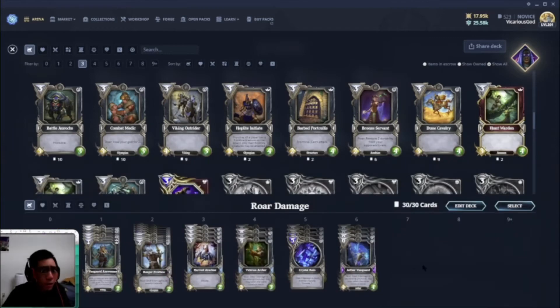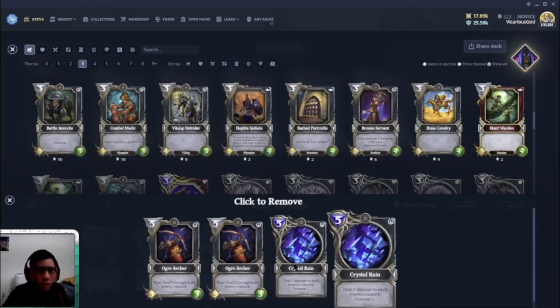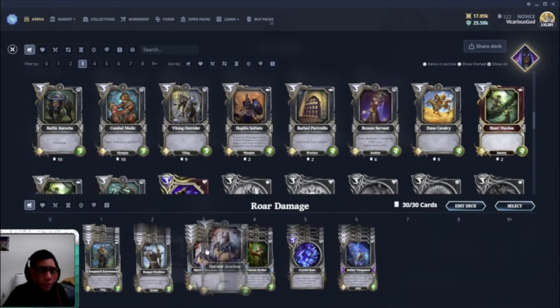Crystal Rain is generally very good. People usually put Crystal Rain in a spell boost deck because it deals two damage to each enemy creature, but with spell boost it can deal three, four, or five damage to each creature — really powerful.